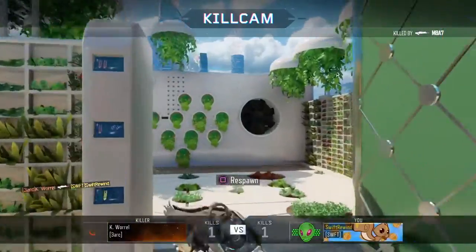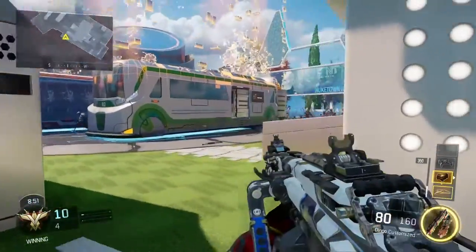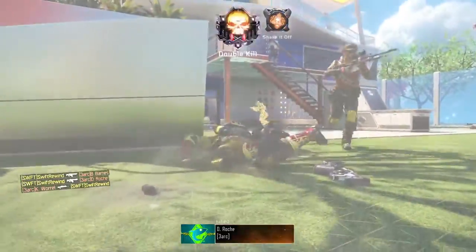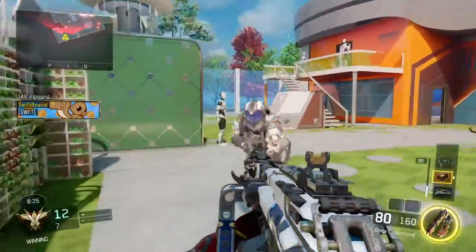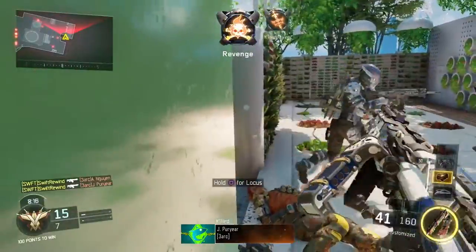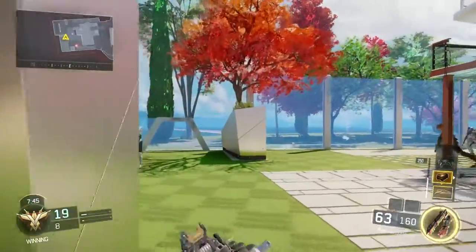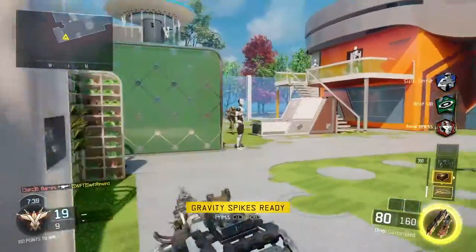With Fast Mags you can reload faster. As you can see, I spawned with 100 points — I was mistaken earlier about it being 50. The gun performs very well. It's kind of like a VET or an ICR, but with more bullets and more strength. See, without Fast Mags there I would have been dead. That's why I like to equip Fast Mags — it's just very useful, I can reload faster, and it's a great attachment.